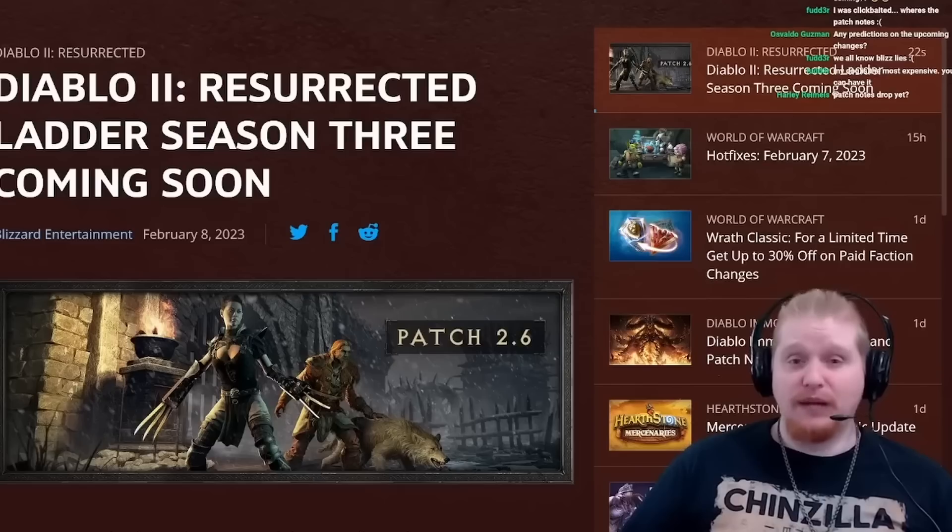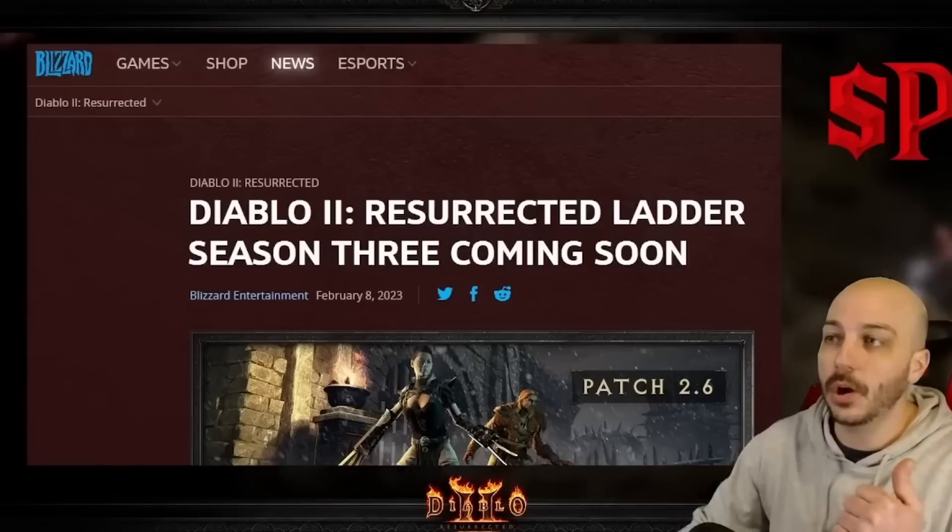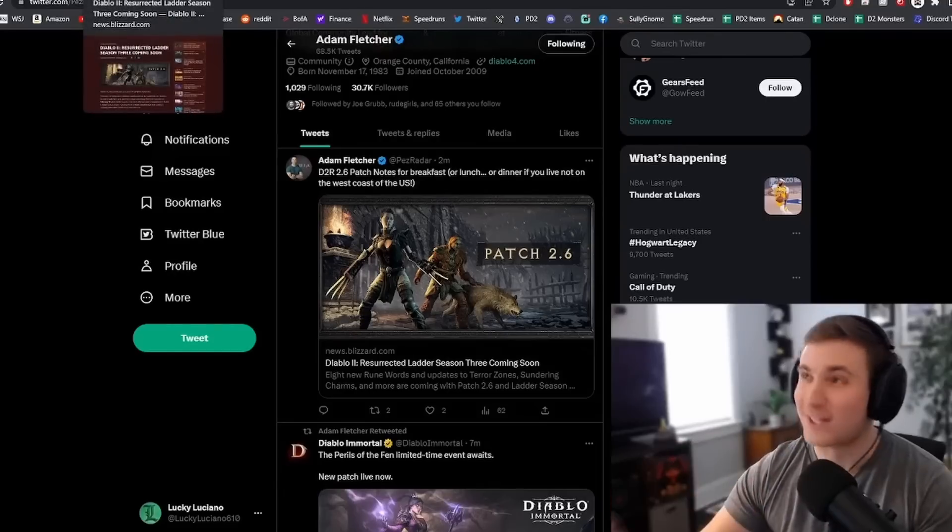2.6 patch notes — finally got some real updates to this game. There's a ton of different changes and some crazy stuff in here: stackable currency, more characters, extra shared tabs, and they're changing up skill builds.